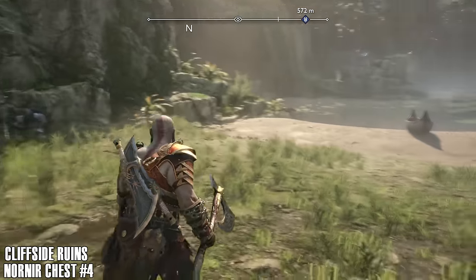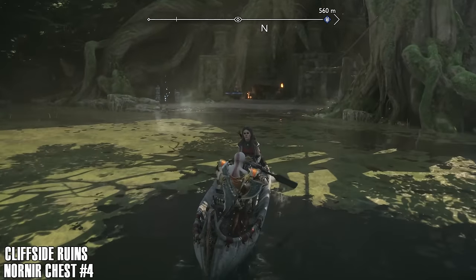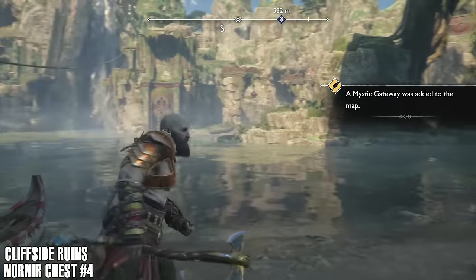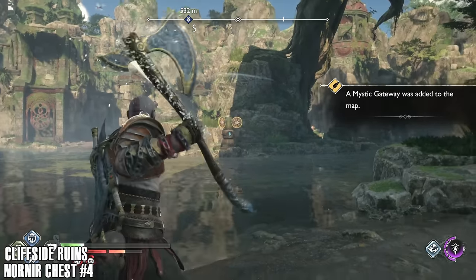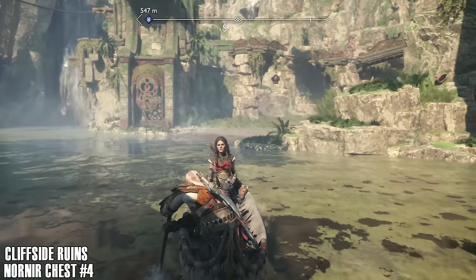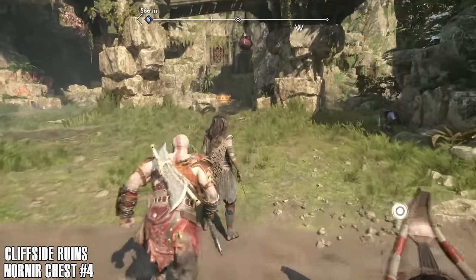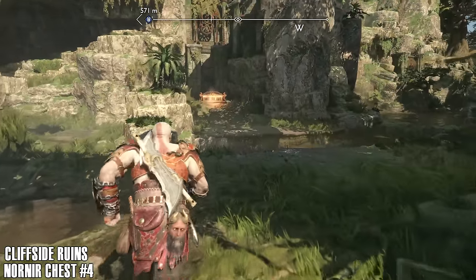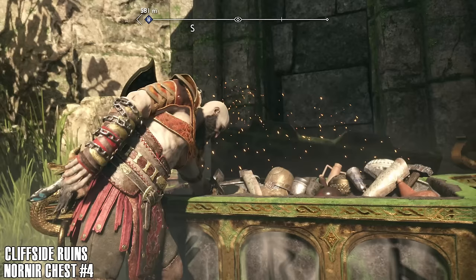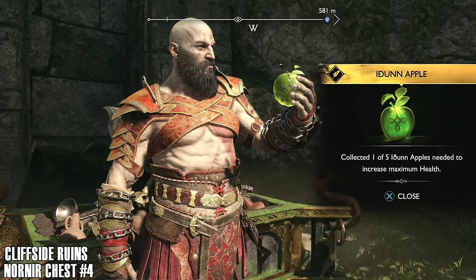There's the Nornir chest. Let's keep working on this Nornir chest — it takes forever to get done. We're going to need to come over to this little island. Again, there are two or three collectibles on this island, but we're not going to get them just yet as they don't count towards this area. We'll come back and get those when we're working through that area. This is an area where four or five different areas intersect, so it can get a little confusing. There's the Nornir chest that's in this area.